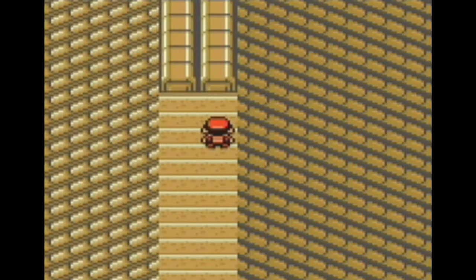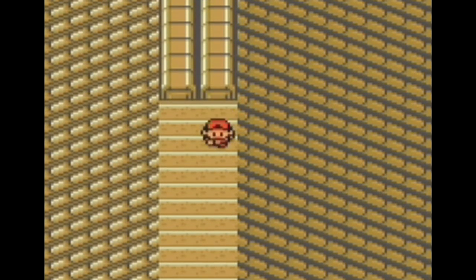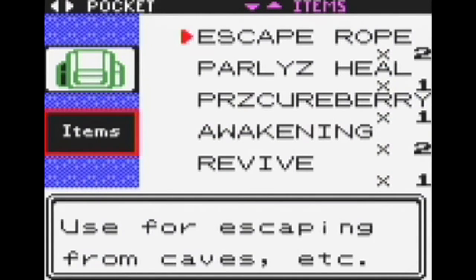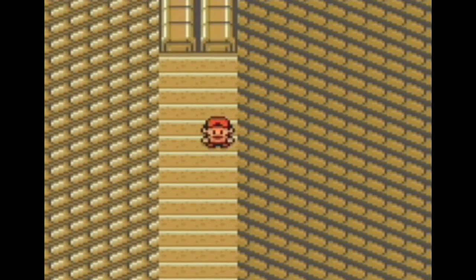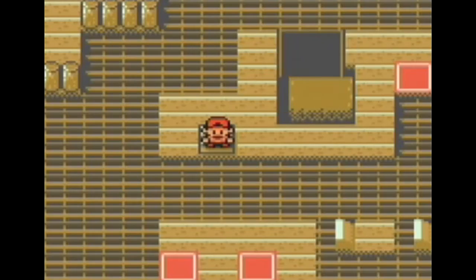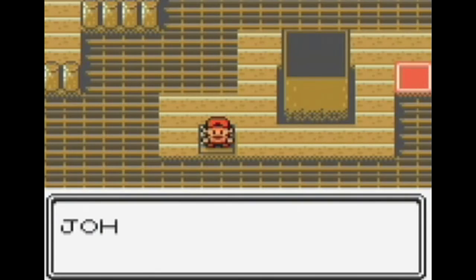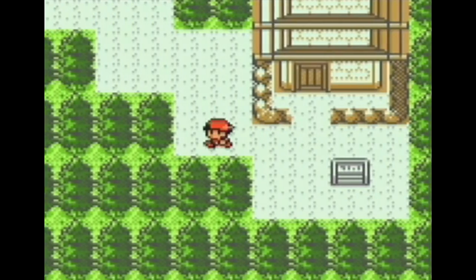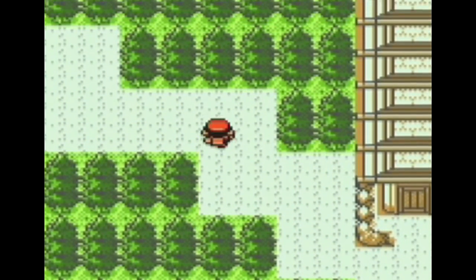However, he really doesn't have a place on my team. And for the time being, that's all we had to do on Tin Tower. I bought an escape rope at the beginning of the game just so I wouldn't have to take that climb again. And yeah, that's pretty much Tin Tower — that's all we had to do there.